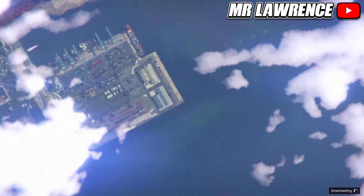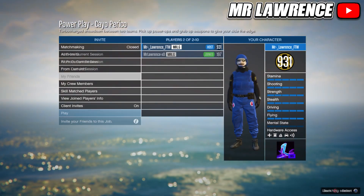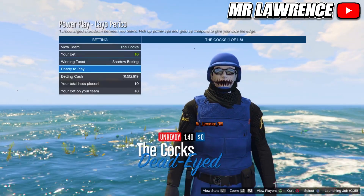Just leave all the settings like they are, invite a friend or a random player, and start. The host will get the orange bulletproof helmet and joggers, and the person that joins will get the purple version. Then just ready up.